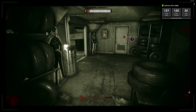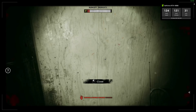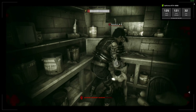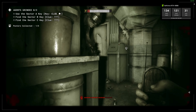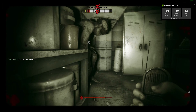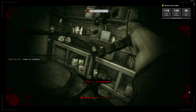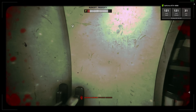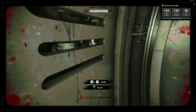It does get easier and you do unlock some little gadgets later on which make it a little bit simpler. Learning how to manipulate enemies in the dark and hide when you get into trouble really does make life a lot easier. You just have to not let the psychosis get to you and stick with your teammates as best as you can.